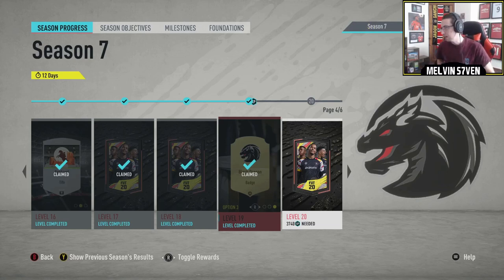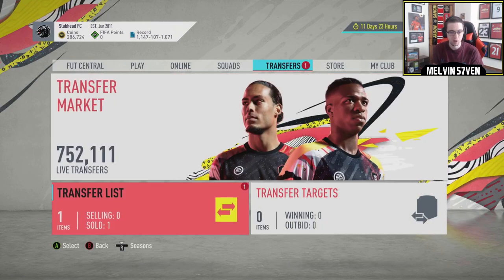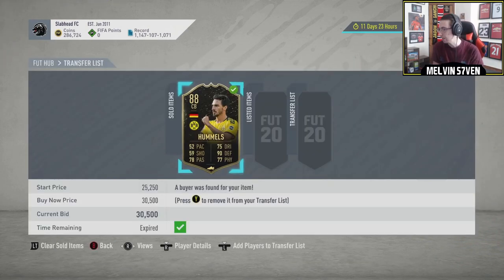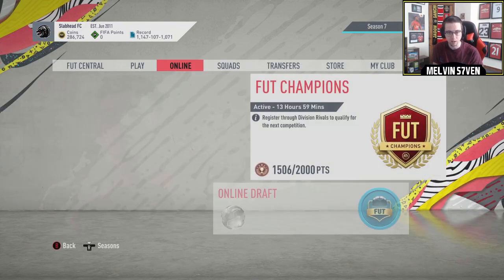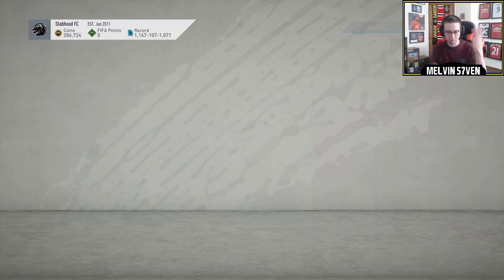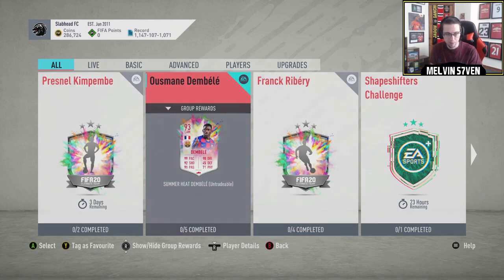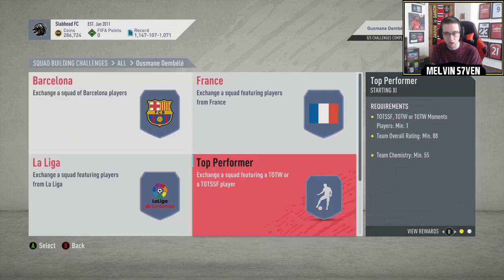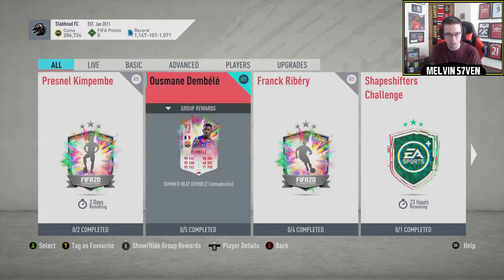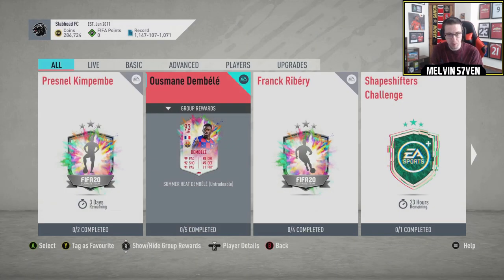What's up, it's Melvin7 here and today I believe it's episode 5 of double L the series where I rate the 6pm content that EA have released. Yesterday I wasn't able to do a video because the United game clashed with it. So we've got the Dembele card — it's an insane card, quite expensive but 5-star 5-star, same as Franck Ribery, and overall it's a big dub.